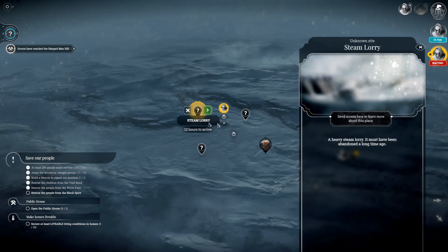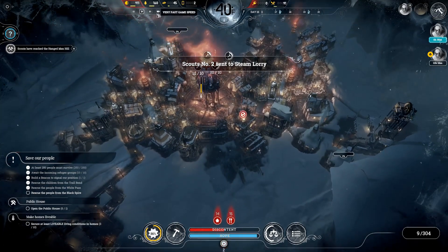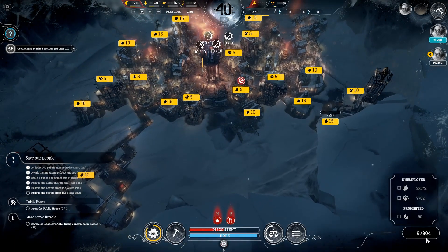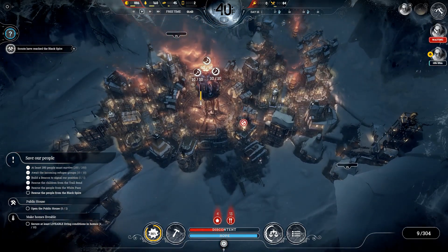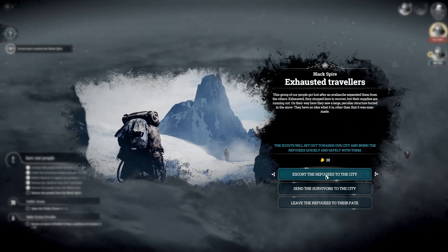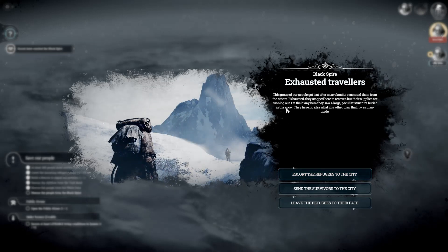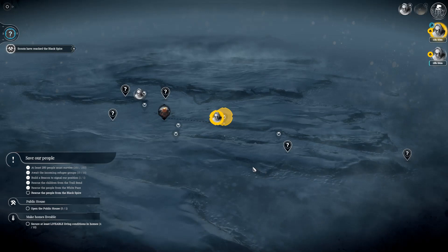Next, we're going to go to this steam lorry. I never want to constantly bring my scouts back to the city — we always want to be gaining more stuff. We need more food actually. Scouts reached the Black Spire — they found survivors, 38 workers. Nice. Exhausted travelers got lost after an avalanche separated them. On the way here, they saw a large peculiar man-made structure buried in the snow. We're going to escort them, because otherwise they'll probably die.